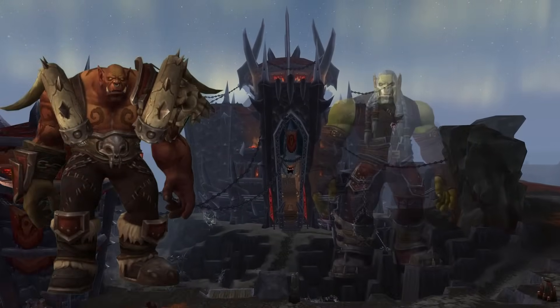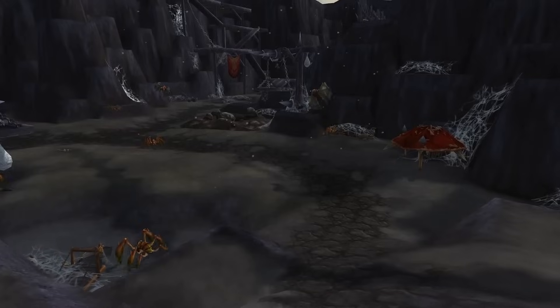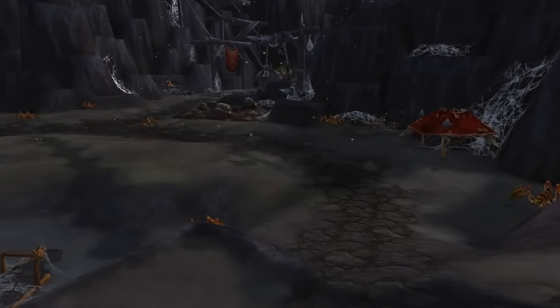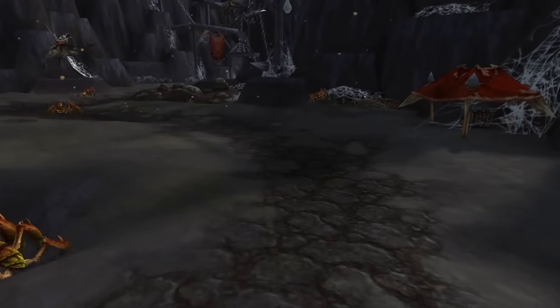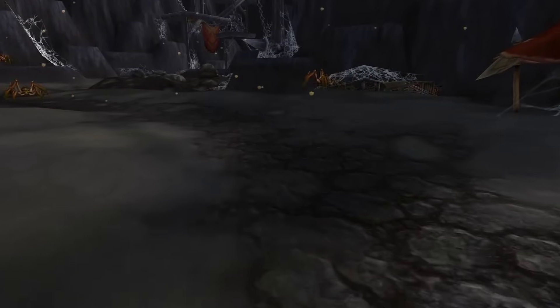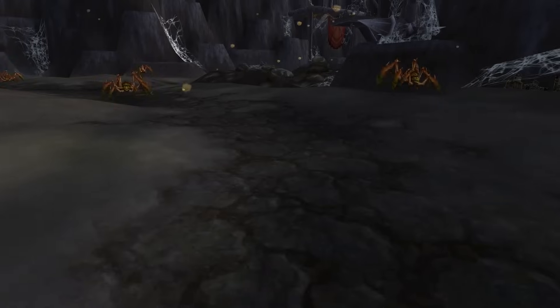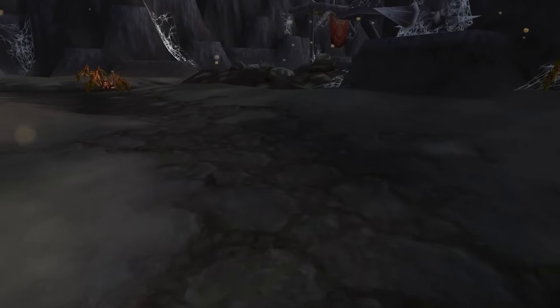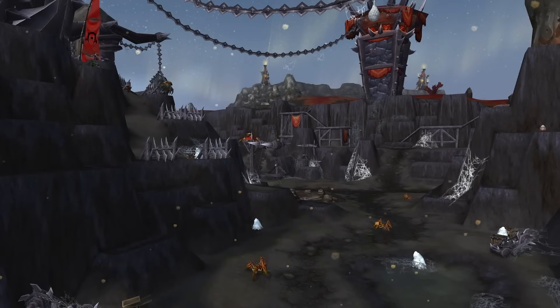Garrosh Hellscream and Varok Saurfang's plan for the fortress did not proceed without hitches. During construction, their workers inadvertently breached the subterranean layers of the Nerubar — scourged Nerubians — leading to the abduction of their people. Determined to protect Warsong Hold, Overlord Razgore rallied the Horde forces to counterattack. Quartermaster Holgoth, in an attempt to halt the onslaught, aimed to obliterate the sinkholes serving as the Nerubians' tunnels within the quarry. The relentless efforts of the Horde eventually forced the Nerubar to retreat.